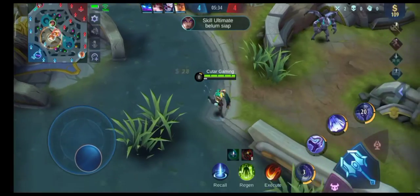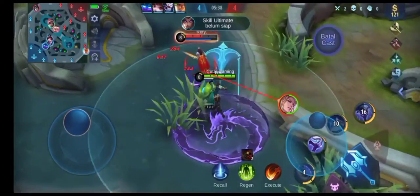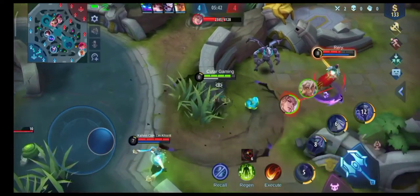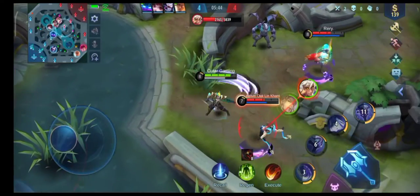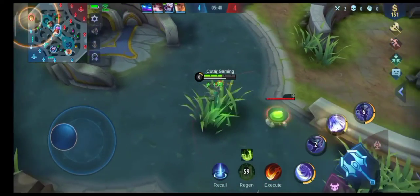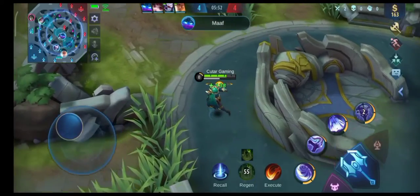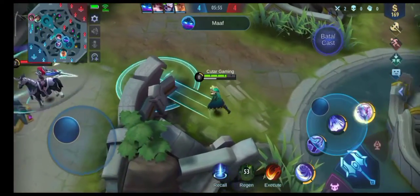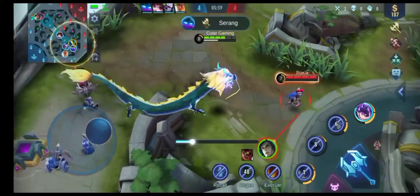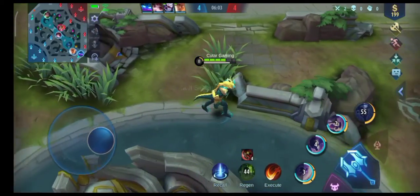Ada mid, kita langsung samperin. Agak sedikit miss skill satunya, gak apa-apa. Ada palai, yaudahlah kita hajarin aja orangnya. Kita balik ke lane atas karena lane atasnya di-push sama Leomord. Perbedaan goldnya aja kalian bisa lihat, Leomord-nya tuh beda goldnya udah jauh sih, bisa kurang lebih 800. Nah ini udah jelas udah mati sih Leon-nya.